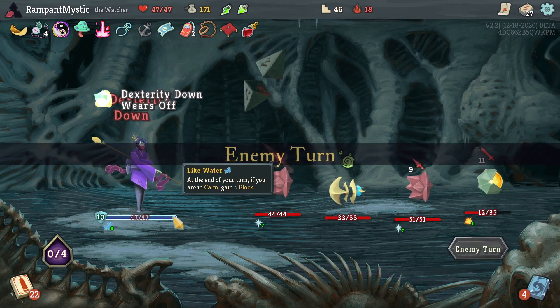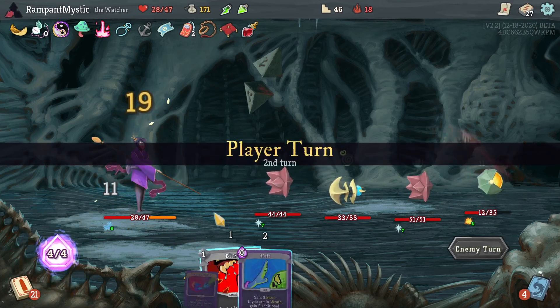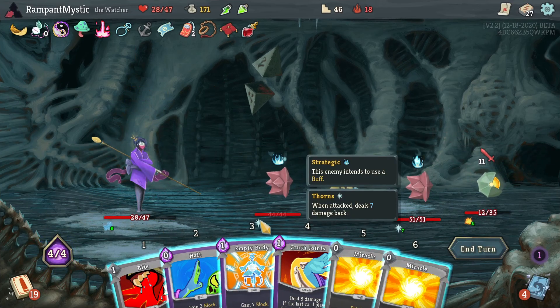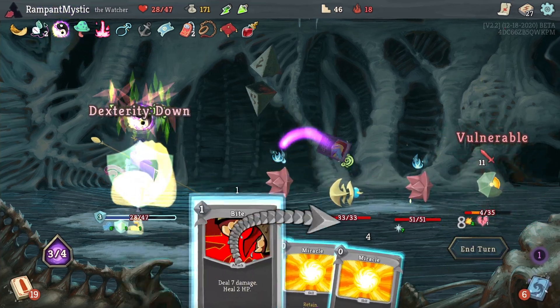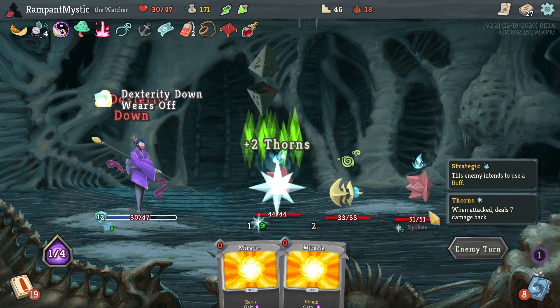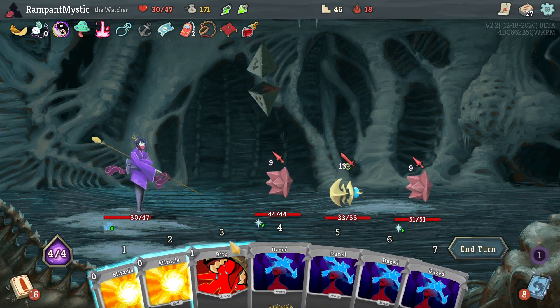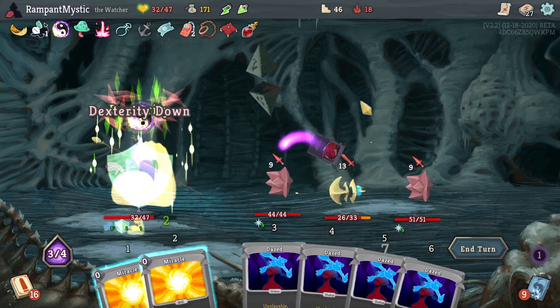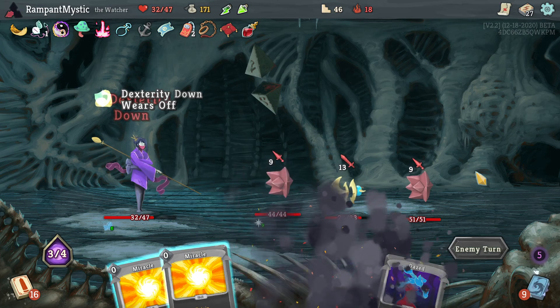At least if we were in Vigilance we were gonna get 5 extra block, but we didn't have it — in Calm, sorry. There really isn't much for me to do here. These are gonna be a little bit of an issue. A lot of an issue, actually. Oh no — is that lethal? I can't do anything about it anyway, so it doesn't matter.